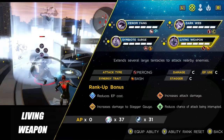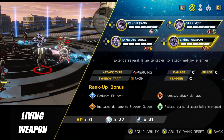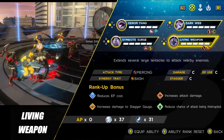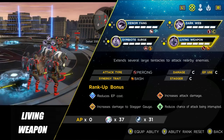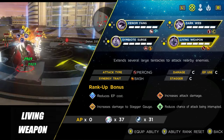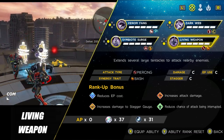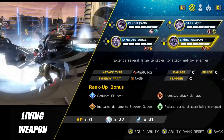The final ability is Living Weapon, which you'll use to take out smaller trash enemies, especially when surrounded, because the attack fires out tendrils in every direction. So to summarize the abilities: Venom Fang breaks the stagger gauge, Symbiote Surge is used once the stagger gauge is broken on elites and bosses, and Living Weapon clears trash. Dark Web is once again really underwhelming and not worth using. That covers the abilities — let's now look at his top 10 team bonuses.